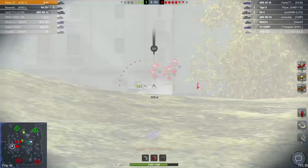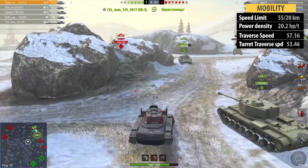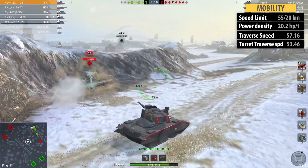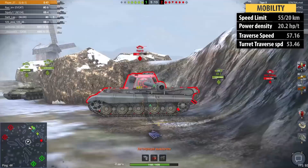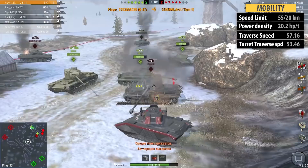But that doesn't mean that is your only option. The O-47 features some impressive mobility figures: 55km/h forwards, 20 in reverse, a power-to-weight ratio of 20.2, a traverse speed of 57 and a turret traverse speed of 53. Those figures combined means you will bully heavies by driving around them with no complications at all. However, the optimum scenario for this tank will still be using the gun depression.